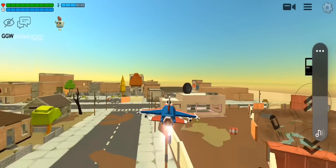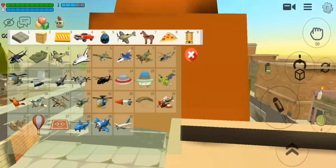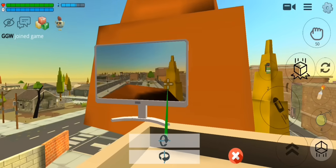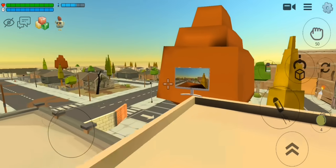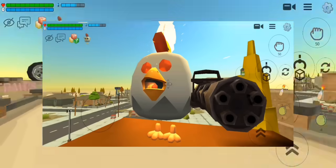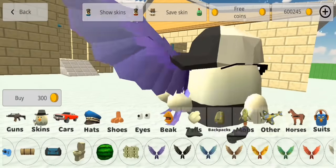Moving on to the next secret — a person says that he found a scary statue in the Town 3F map, in this tree. Let's check if this is true or not. I can't see any statue here, so let me show you the video clip. I think he made this by himself.